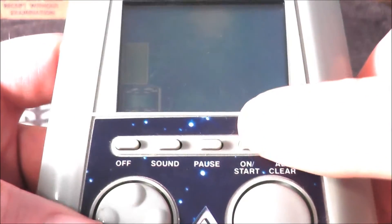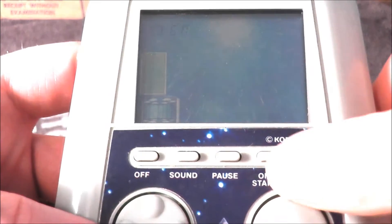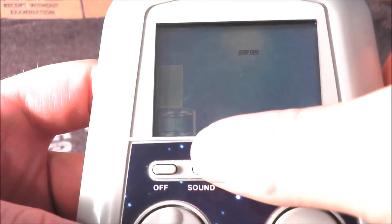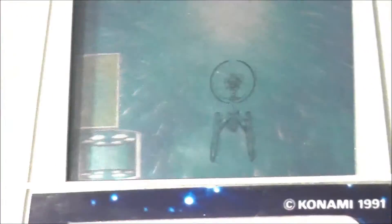Let's go ahead and turn it on. You can see the on/off button — it says 'Engage,' 'Star Trek,' 'Pause,' 'Sound' — this is a loud-sounding game — and an off button. Let's go ahead and zoom in.